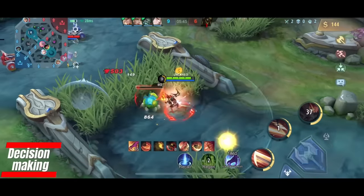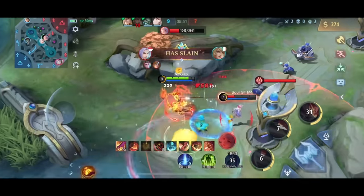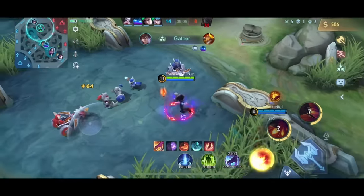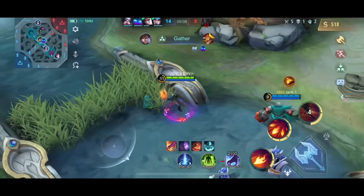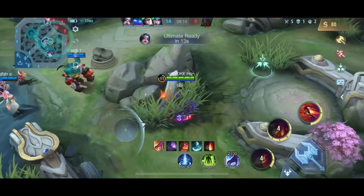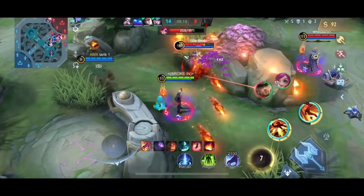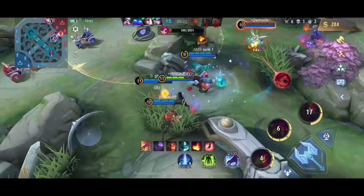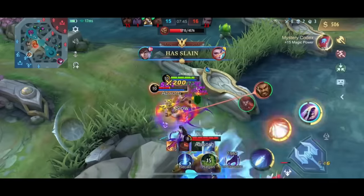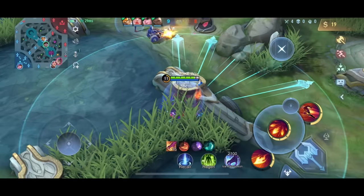I saw the whole team was in bot lane so I knew I could tower dive the mage without getting punished. I wanted to invade their red buff, but seeing they were all bot, I cleared mid instead — thinking they might walk through their jungle to defend the mid tower. I could have killed the enemy mage too, but the marksman might have killed me and lord was about to spawn, so I waited in a bush to ambush them.